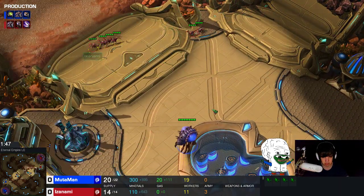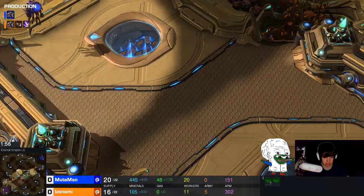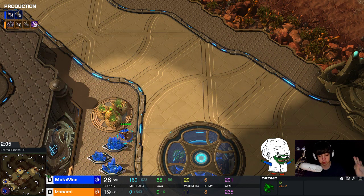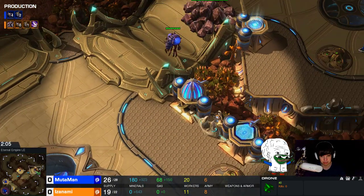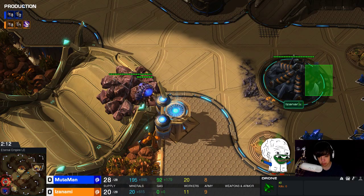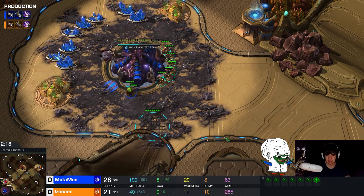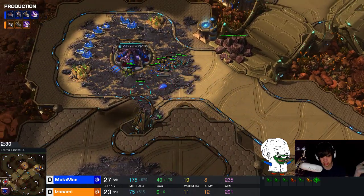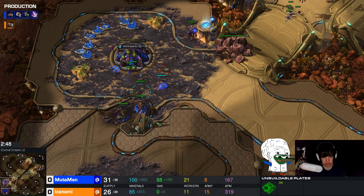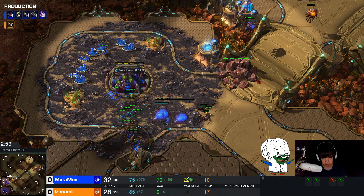And then you see it — the lings are running across the map. In this game I did not see the lings; the scout just passed me. So until right now, I have no clue this build is coming and I've spotted nothing at all. What happens is my opponent already has his hatchery done and has lings attacking my natural. At this point I pretty much know something is really weird, so I'm trying to get a spine crawler up.